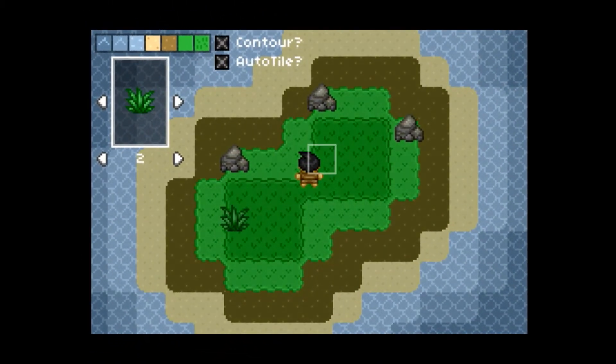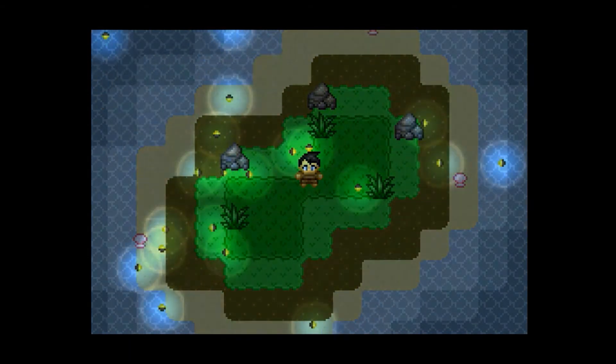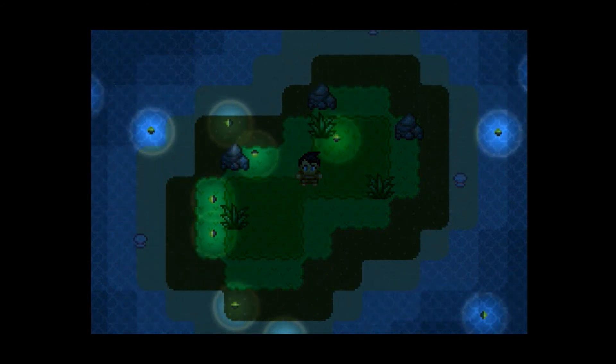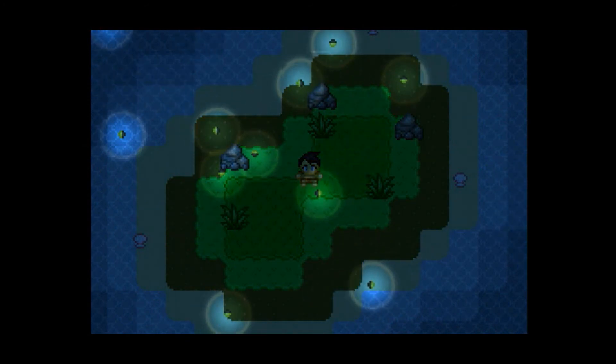I added 4 new objects in this build as well. Iron ore, tall grass, clams, and fireflies are now available in the object selector. The fireflies have their own AI and also emit a small light, which makes them look really cool at night. I'll probably add in random blinking to emulate how real fireflies behave.